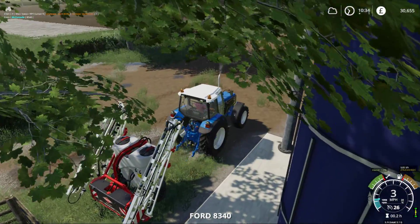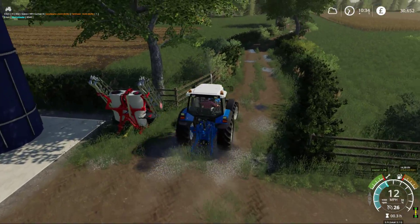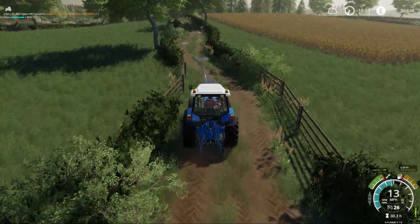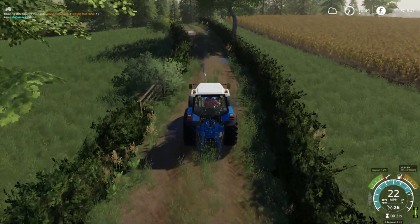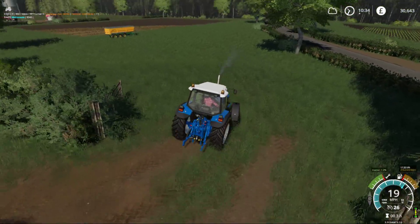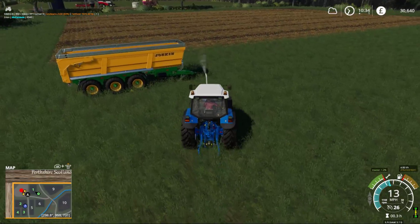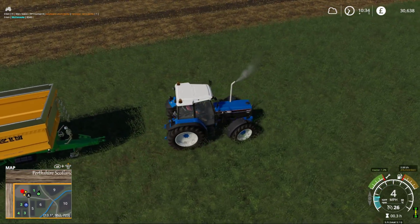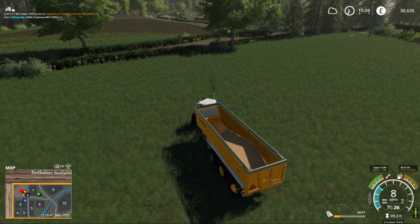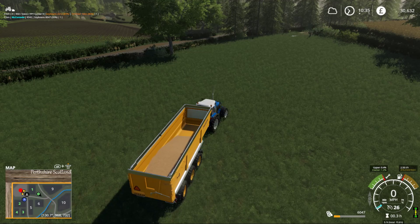I'm going to take it down and sell it. We have got a loan out - we maxed the loan out as well, so the loan repayments are quite big when it hits midnight. Trying to keep some money in here to start off with. Beans are 1,678 at Sales Area 1 - let's go down and sell it.